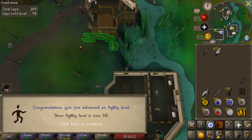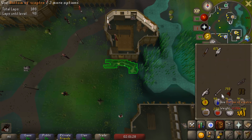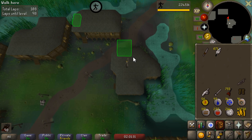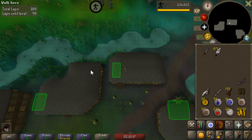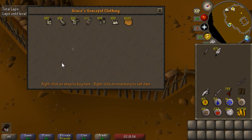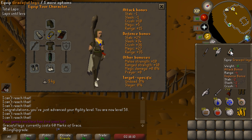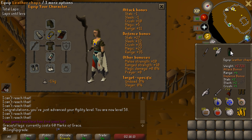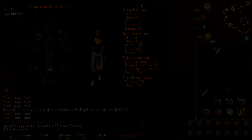There's level 58 agility. I'm kind of thinking I may not actually get the graceful set completed on this course — we'll have to see. We have 56 marks of grace, which means we can afford the legs very soon here, and that will just leave us around 90 marks after that. This is going to be our third-to-last piece and the most expensive one at that. Really happy to get most of this grind done with. That only leaves us the top and the hood. The only problem with getting the graceful set right now is restricting our inventory space, but once we get the full one, of course we can store it, which I'm going to do almost immediately after.